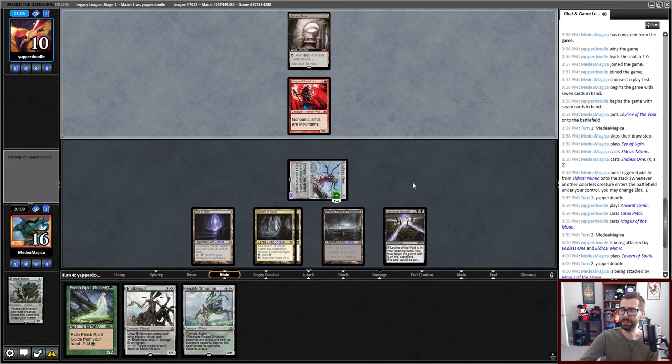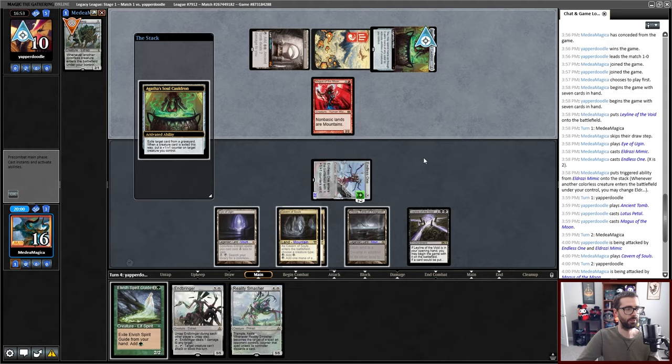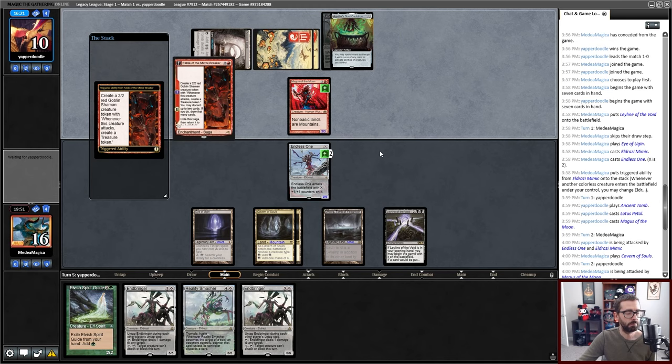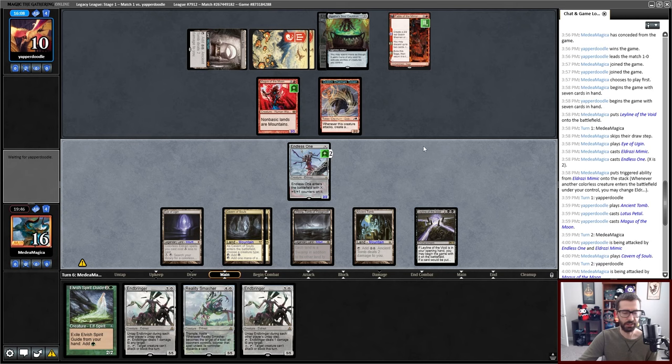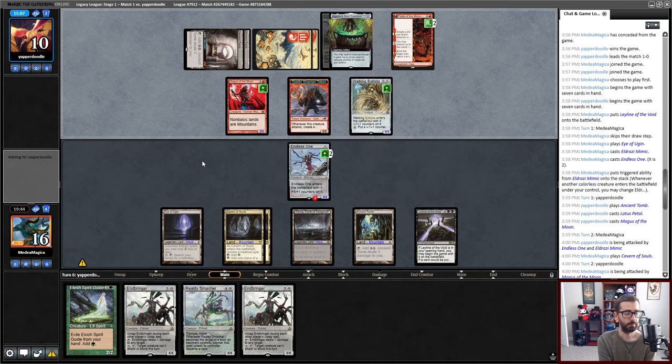Now my opponent can cast spells. This is exiled with Agatha's Soul Cauldron specifically. They can take things out of my graveyard and scale up their creature. That means this doesn't go all the way anymore, so we're unfortunately chilling for a while. Third land drop into Fable — at this point I'm starting to fall behind. I don't have colored mana. This looting is presumably pretty good for my opponent. The Goblin Shaman attack gives my opponent access to black mana for something like Chaos Defiler.